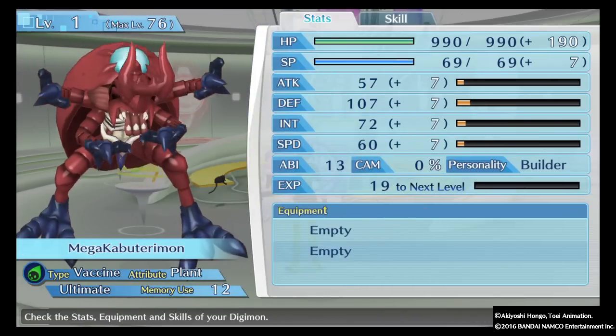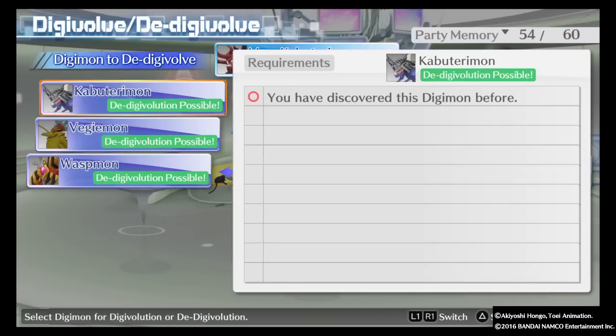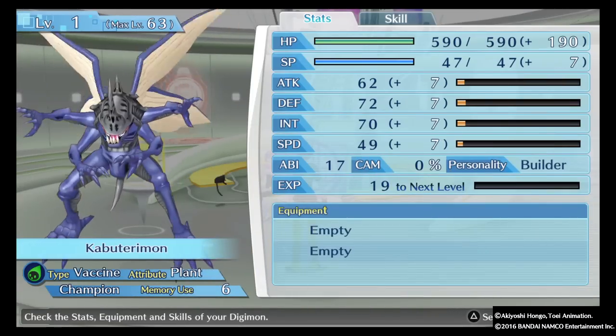So right now my points are at 13. To evolve I need 20 required. Since I can't do that, all you have to do is de-digivolve. See, I went down to 17.